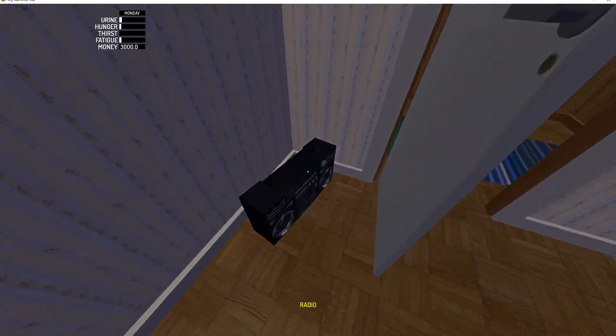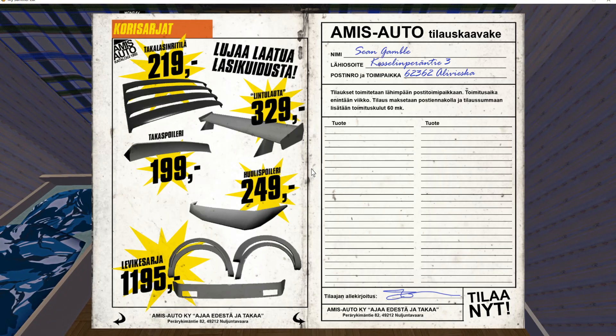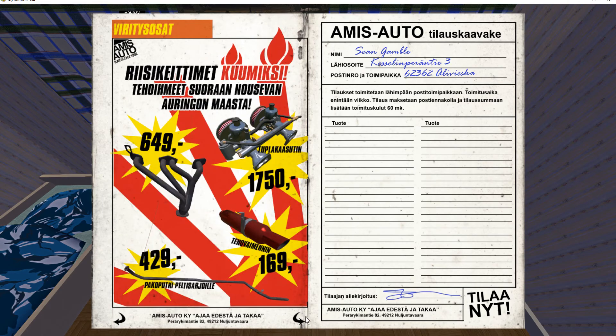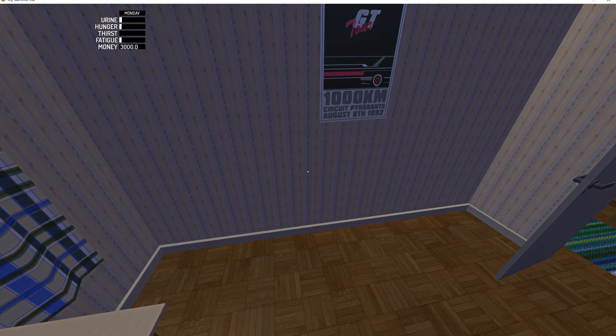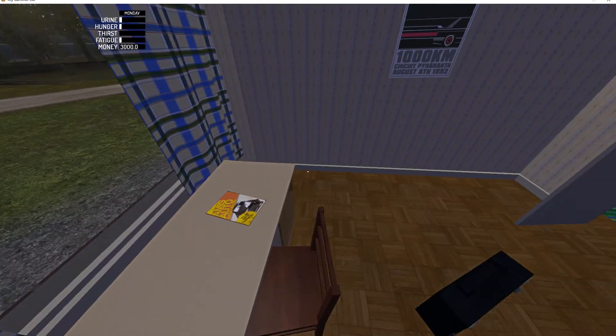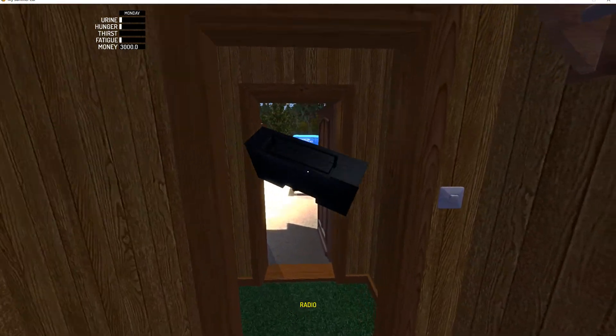We're going to go ahead and grab our radio. Oh actually, before we do that — this is our parts catalog. I haven't really looked at this yet, but there's a lot of different parts you can buy. It's all in Finnish. It's pretty self-explanatory, I guess. You can actually buy a speaker system, subwoofer, and stuff like that — some aftermarket parts. Everything you need right now is stock parts. That stuff is for if you want to do some jobs to get some longevity into the early access game.